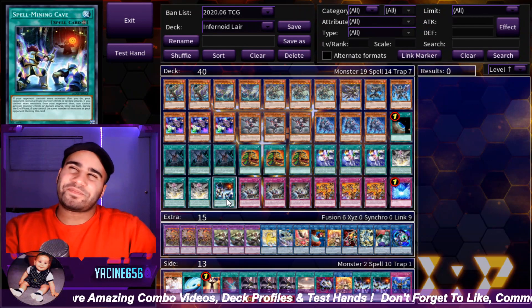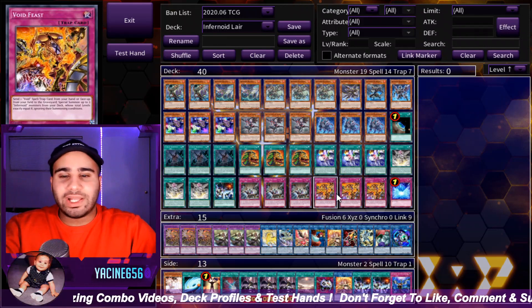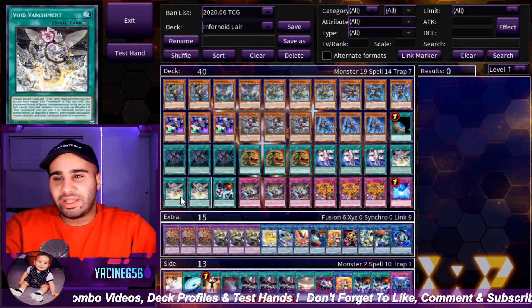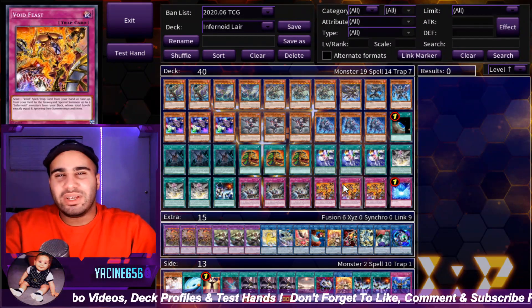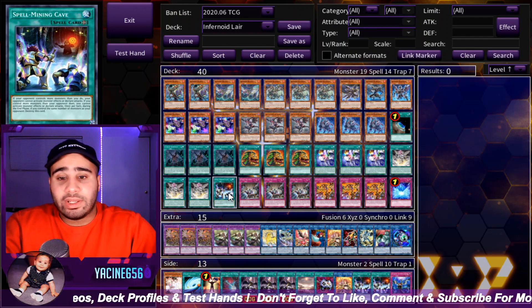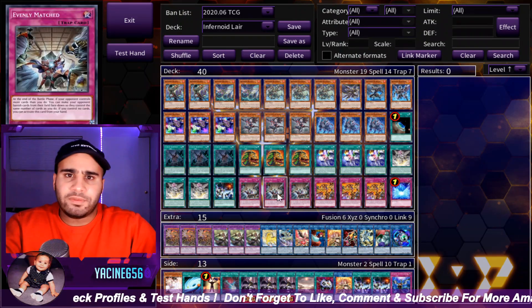A lot of people don't really consider siding backrow removal against Infernoids, because think about it — the one card you would try to destroy with Cyclone or Twin Twisters or whatever would be like the Void Feast or Vanishment, but then they just chain it, and then they get rid of the Vanishment or Imagination or whatever. So Mystic Mine actually catches people off guard, and being able to main deck it, even if you're only playing one, gives you good coverage.